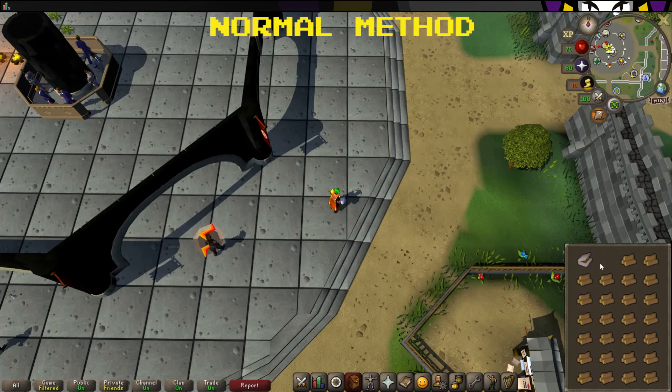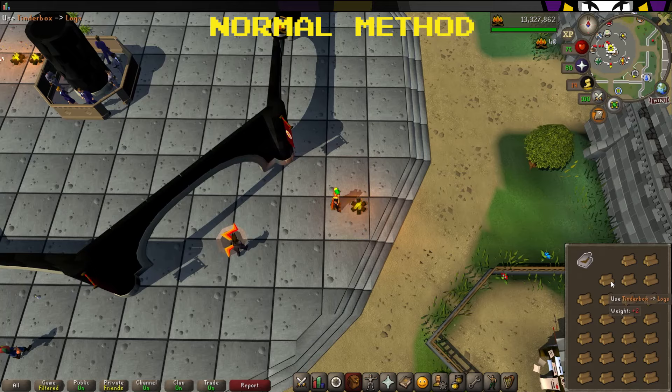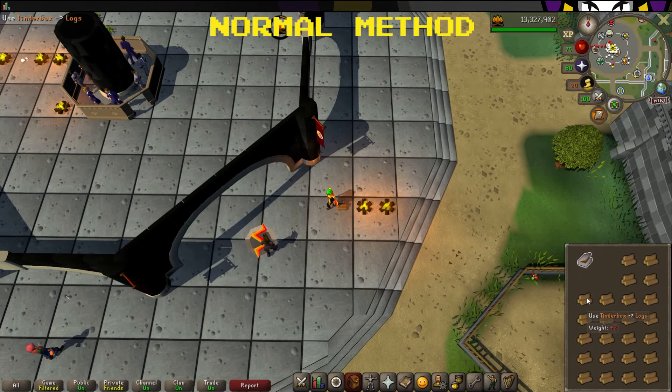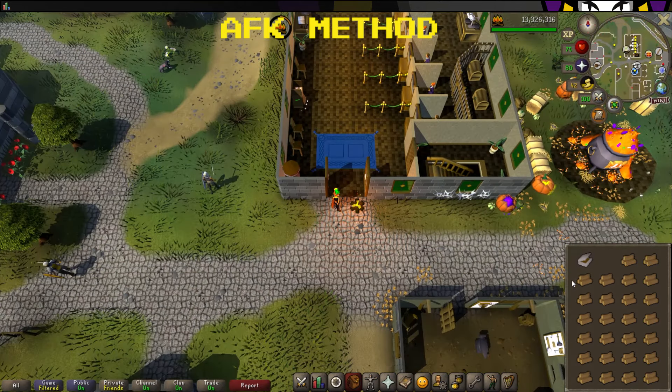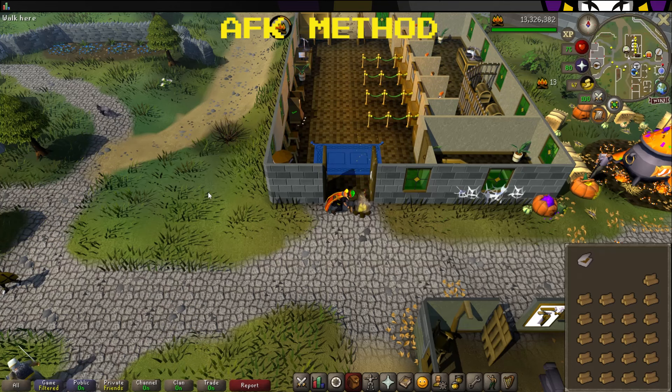There are two ways of training firemaking. The first method is the tried and tested method, where you use the tinderbox on each individual log in your inventory, lighting them on fire one by one. The second method is the AFK method, where you use your log on an open fire and it will automatically start using all the logs in your inventory on that fire. This is very AFK and extremely easy, however it will cost you up to 75% of the experience you would normally gain from burning those logs.